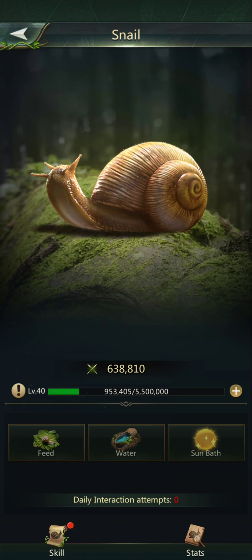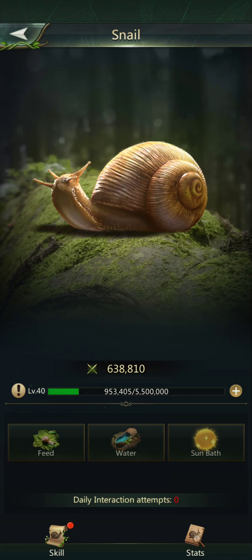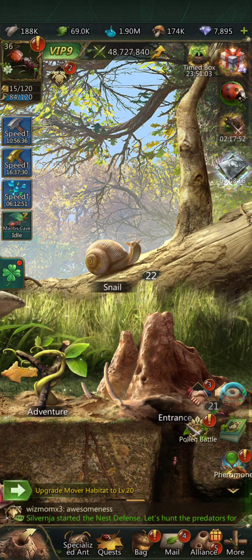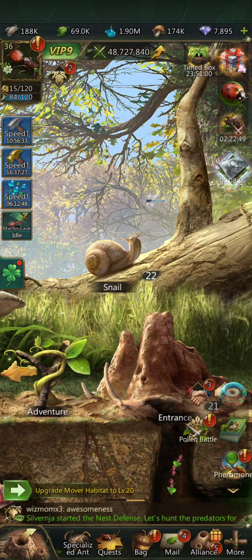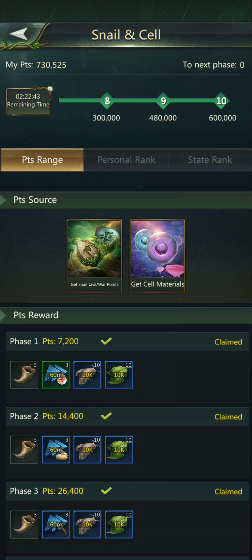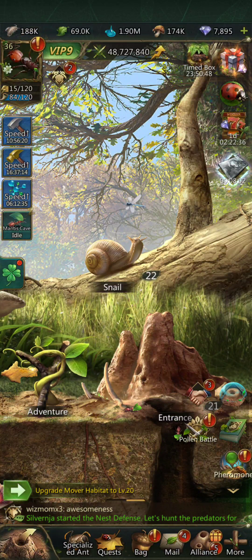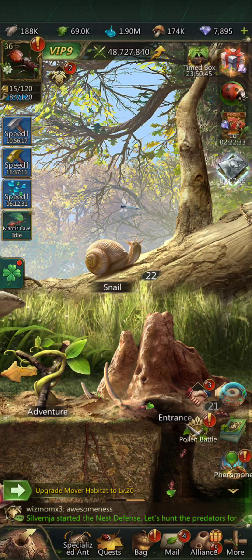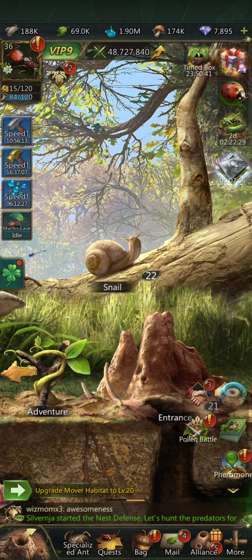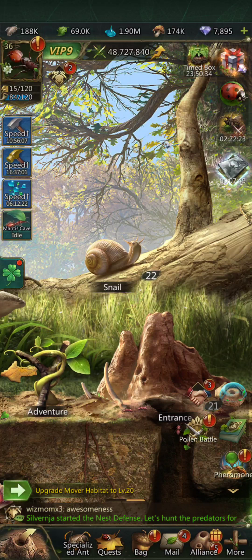Thanks for watching. The whole point of this was just to go over saving your particular cards or your exchange points once your nest is at a level you're comfortable with and not growing as fast, so that you can then spend them all at once and get the benefits — not just the item you're replenishing, but also get the event points and all these rewards. Especially if you're a lower nest and you can't get there easily on your own. Thanks for watching, have a great day, and as usual if you find something that works better for you please feel free to share. Until next time, remember to keep it fun.